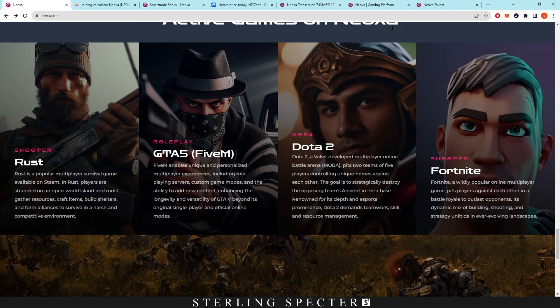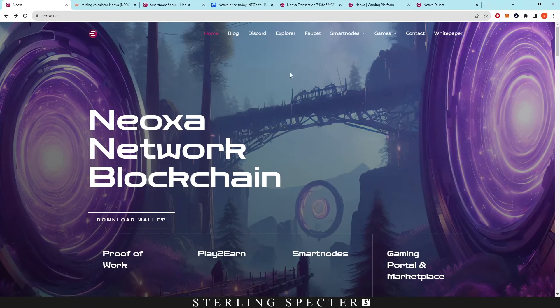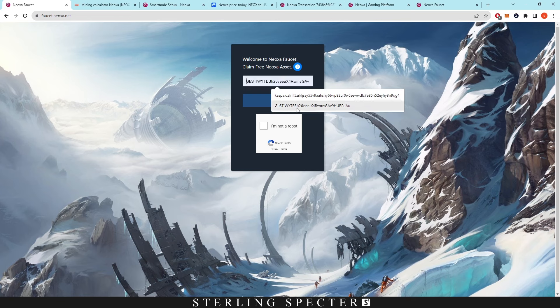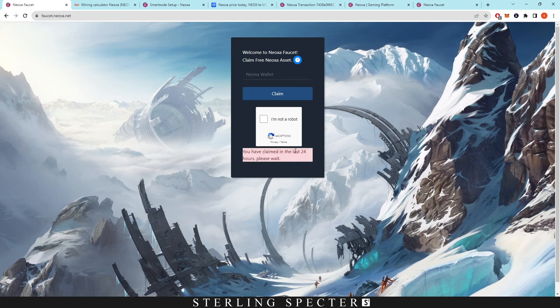There is one last way to get some Neoxa if you don't mine, play any games, or set up any nodes — the Neoxa faucet, which I'll link in the description. Go to neoxa.net, click on the faucet, type in your wallet address, click 'I'm not a robot,' and then click claim. You can only claim once every 24 hours, but it's completely free. You don't need any mining or node setup or play-to-earn — you just claim some Neoxa straight into your wallet.